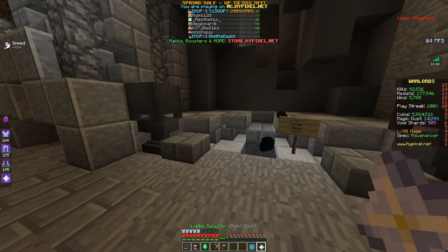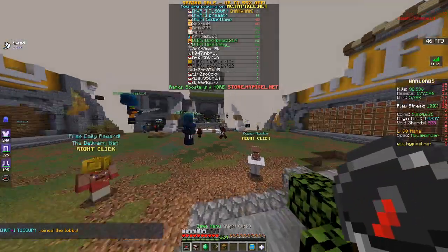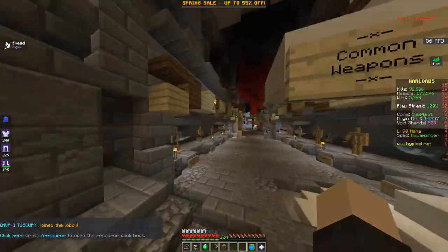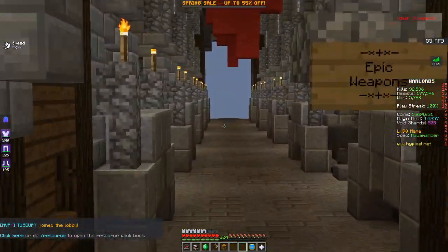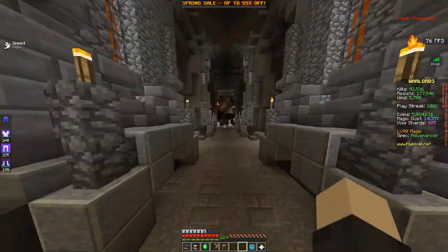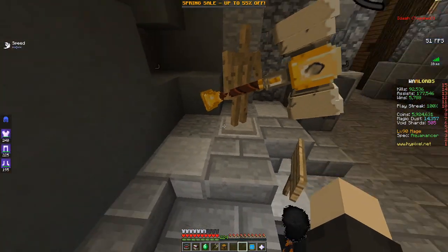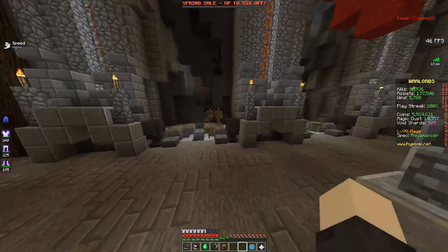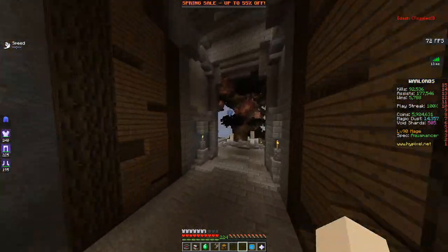These weapons for whatever reason are not showing. They were showing yesterday. Let me switch to all these. Almost there — there we go. Here's some more. Hammer of light. It's hard to notice while you're playing in game, but it's just a nice little detail I guess.